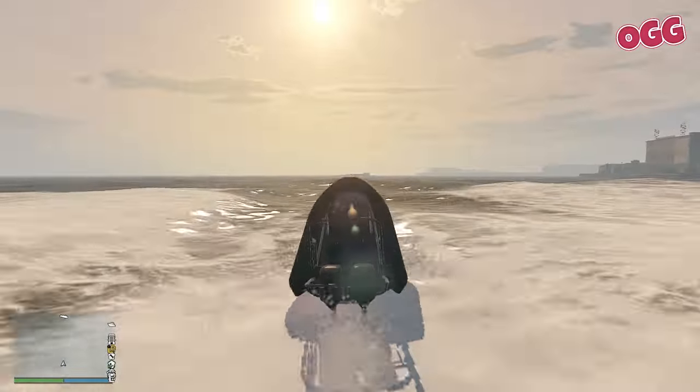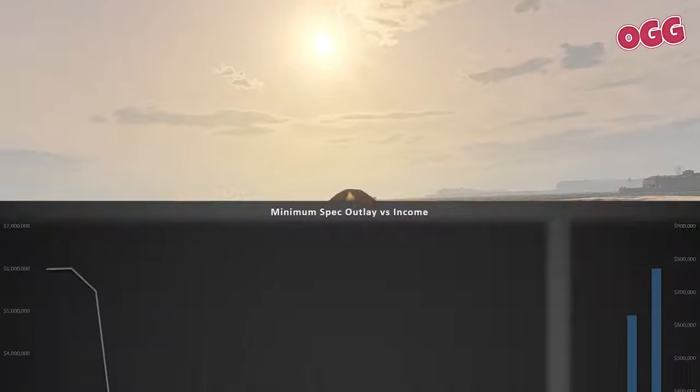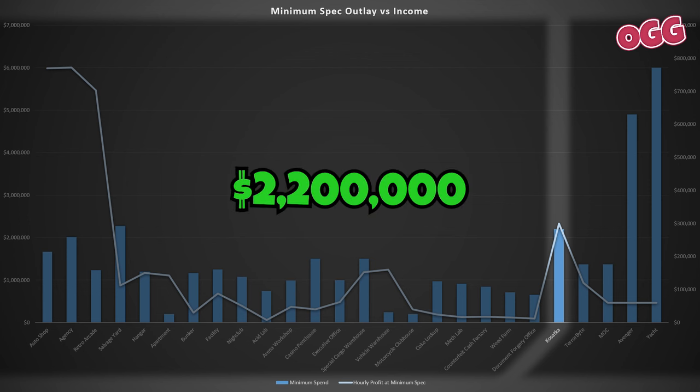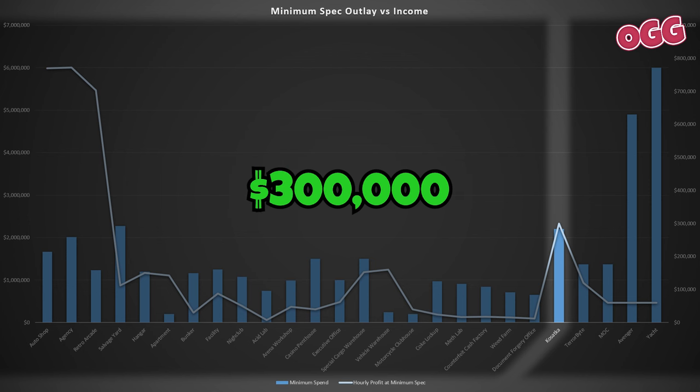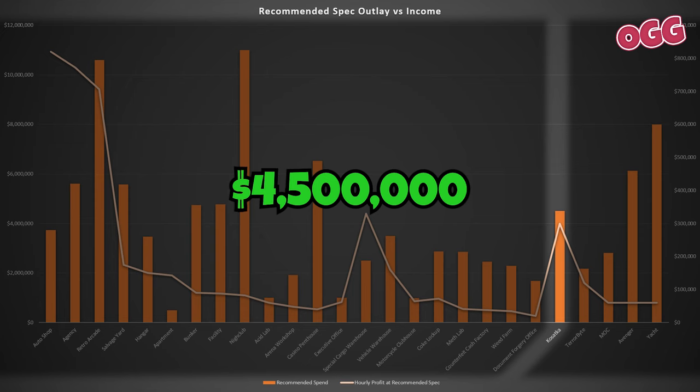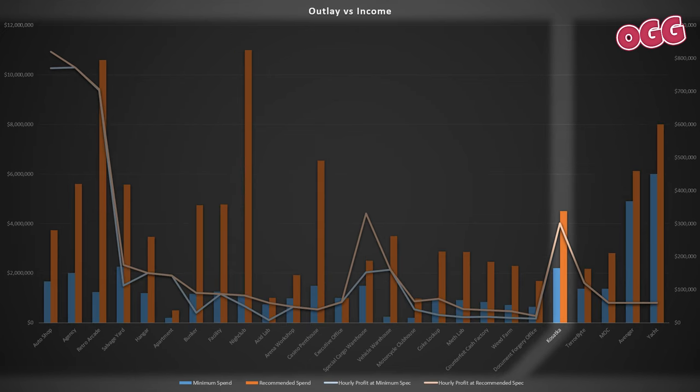Looking at the charts, the minimum investment is $2,200,000, which will allow us to generate roughly $300,000 per hour once you account for cooldowns. If we step up to the recommended setup rather than the minimum, we're looking at an outlay of $4.5 million. Overlaying the two, the increased spend results in about the same income, so it's not worth it from a return on investment point of view, although it does make the prep missions a lot quicker.